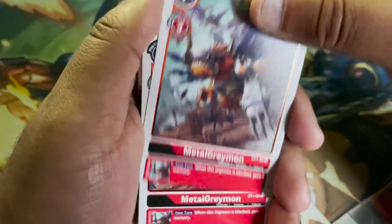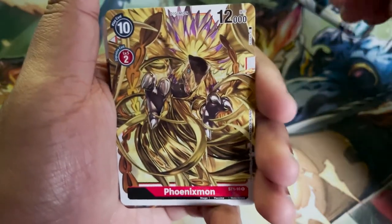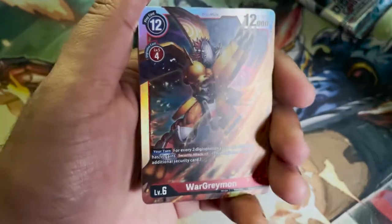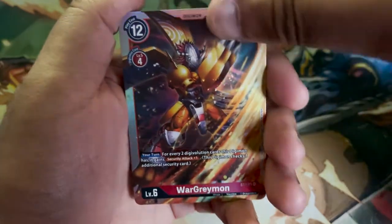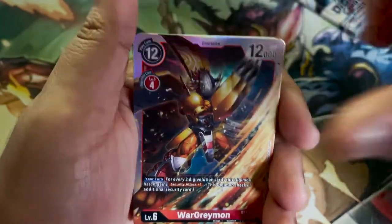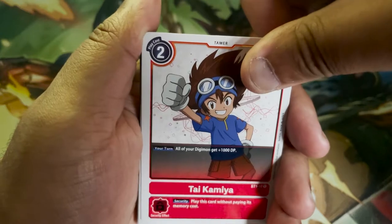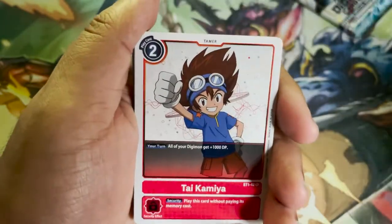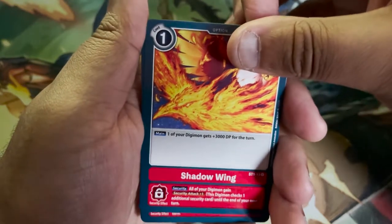We got MetalGreymon — one, two, three, four. And Phoenixmon — that's a full art, that's nice. But let's just get right to it: look at the WarGreymon! Absolutely lit — it's a Super Rare. I'm sure there are no Secret Rares in here, so we got two WarGreymons. And Tai Kamiya — that's a Tamer card. Tai Kamiya gives all our Digimon plus 1000 DP.